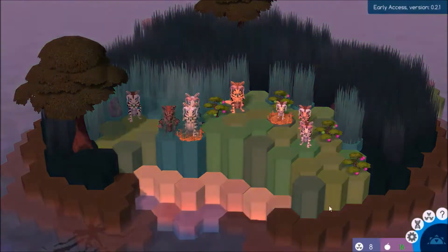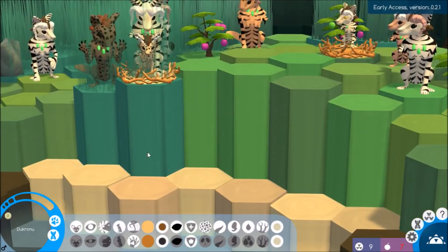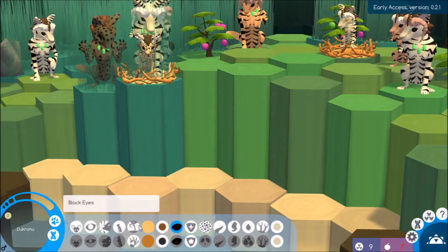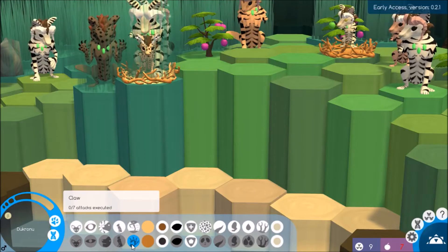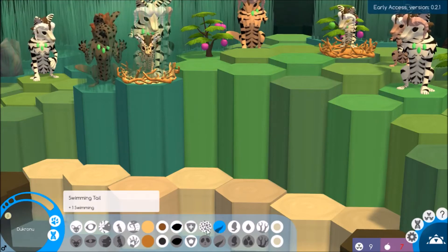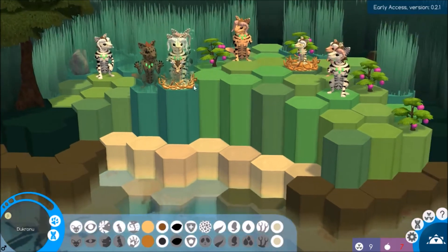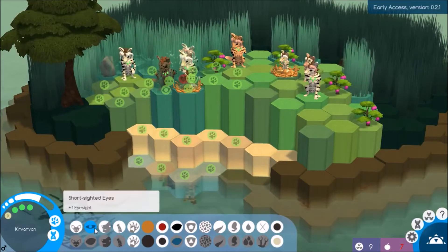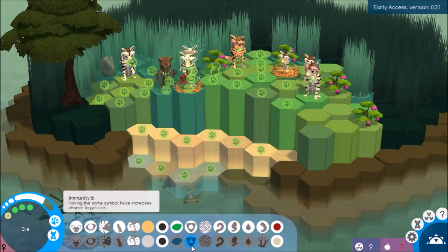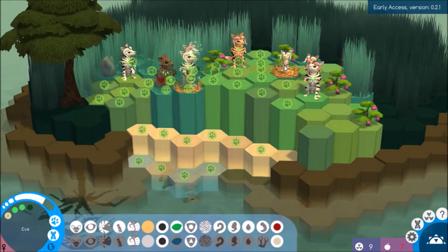Let's check out this new baby — Dacranu! He's got swimming tail, runner leg, a claw, normal body, big nose, medium ears, and spots rather than stripes. Different immunities — I gotta make sure I'm remembering to check immunities as well. Something new, which is good. He doesn't have the no paw. His immunities are D and B.